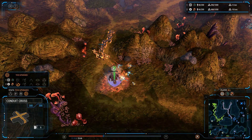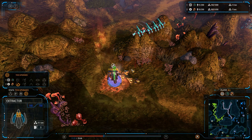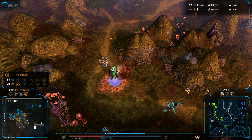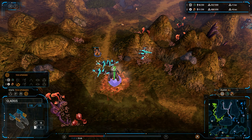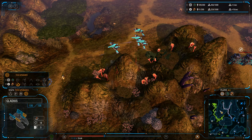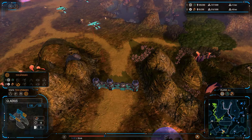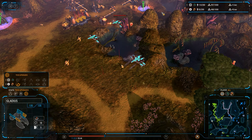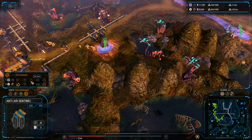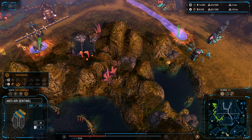It looks like the bomb is going to target this location. The extractor is almost down, but he's going to spawn units — quite a bit of Gladii there. A couple more Nimbus Bombers here. Looks like he's spotted some AA. He probably should research the air tech for repair pads, which would be pretty nice.